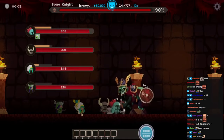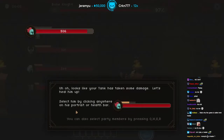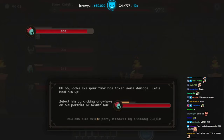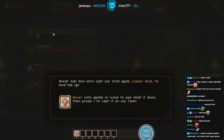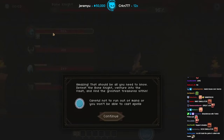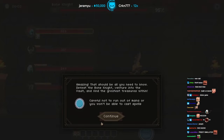Oh shit, that's me! Looks like your tank has taken some damage — let's heal him up. Select him by clicking on his portrait or health bar. Now let's cast our first spell, Lesser Heal. Amazing — that should be all you need to know. Defeat the Bone Knight. Wait, that's it?